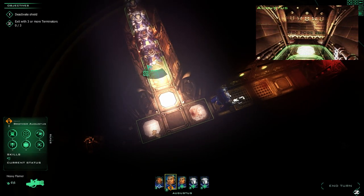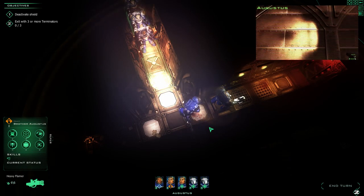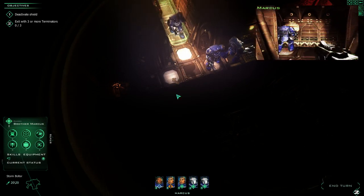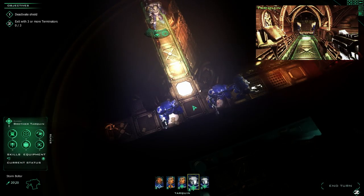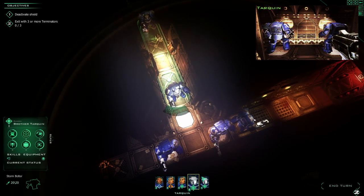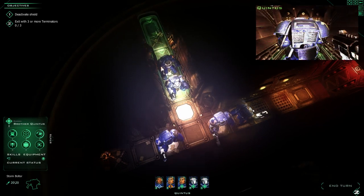This is my second guy, Augustus — he's got a big flamethrower. He's going to follow my first guy, but he doesn't have enough action points to turn, so he's going to have a nice stare at the wall. My third guy, Marcus, is also going to have a nice wall staring. I'm assuming it takes a certain number of action points to move and turn — they're kind of sidestepping and ending up facing the wall. This guy only walked three steps, meaning he has fewer action points than the four the other guy has.